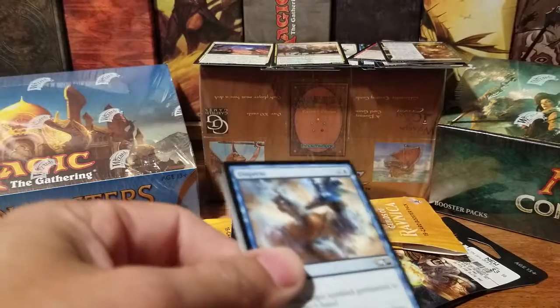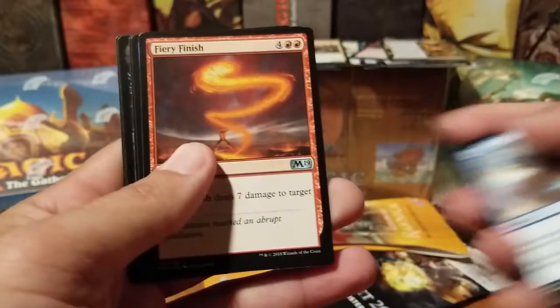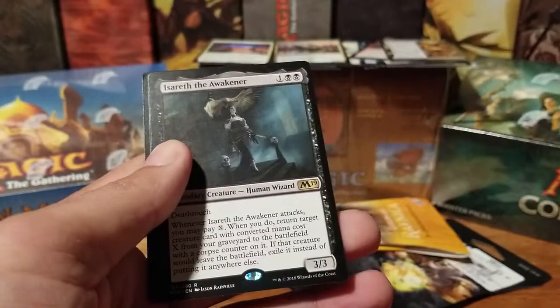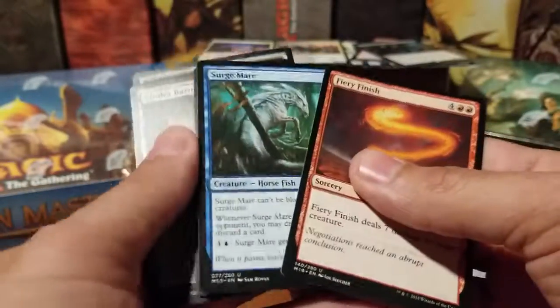We need a foil Nicol Bolas — foil something to turn this around. Rabid Bite. Izzerath the Awakener. Uncommons: Fiery Finish, Surge Mare, Darigaaz's Whelp.